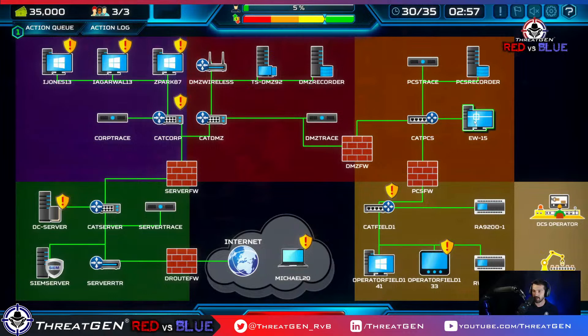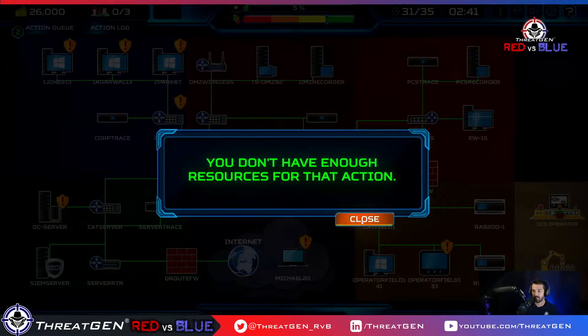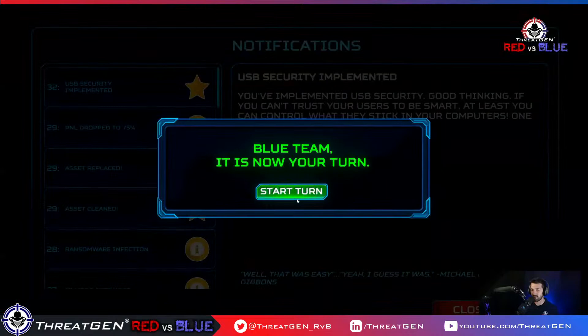We're back on top. Now it doesn't say this in CIS18, but because this was a particularly nasty infection, I want to deploy USB security on that device and give it a little extra love. I'm also going to create a restore point since we just replaced the asset, so we know it's a known clean instance. I'll deploy USB security there as well.